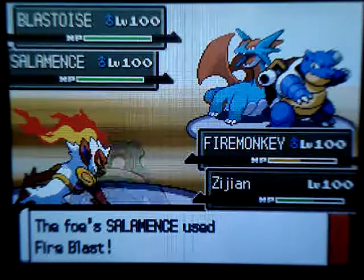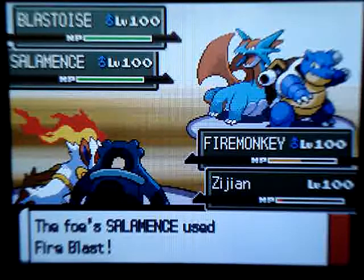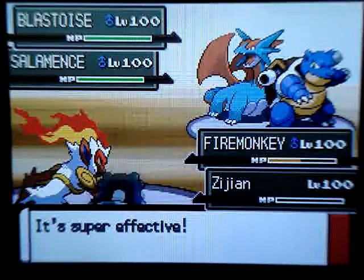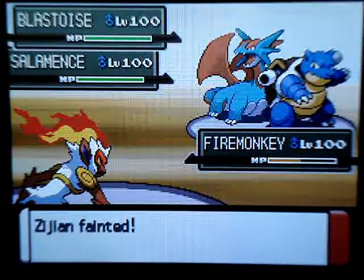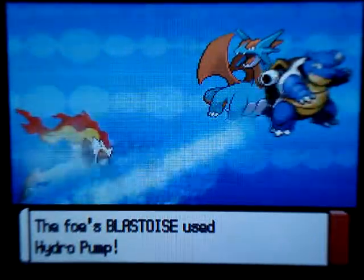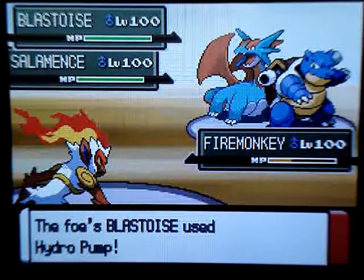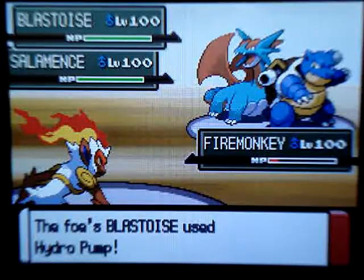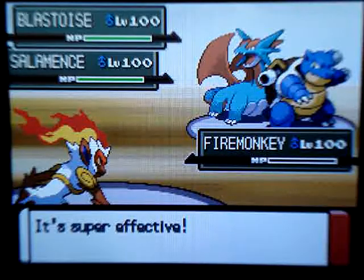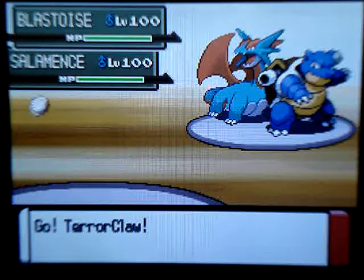His Salamence does a Fire Blast on my Bronzong to take it out, unfortunately. My Infernape had to recharge, so that wasn't good either. Then his Blastoise uses a Hydro Pump and knocks out Infernape. Very sad — bye-bye Infernape. I just love my Infernape, it's totally awesome.